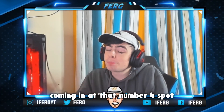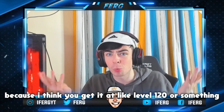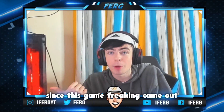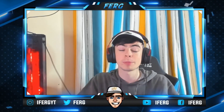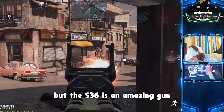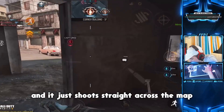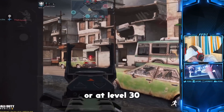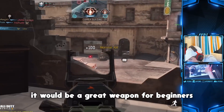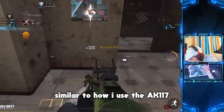Coming in at number four is the S36 light machine gun. Some of you have probably never used this because I think you unlock it around level 120 or so. The fire rate is unbelievable, there's basically no recoil — I don't even need to use a grip on it. It just shoots straight across the map. If you burst fire this you will have no recoil problems at all. I put an extended mag, FMJ, and quickdraw on it — similar to how I run the AK117.